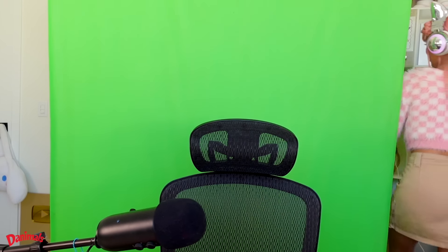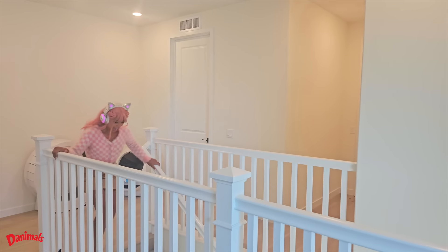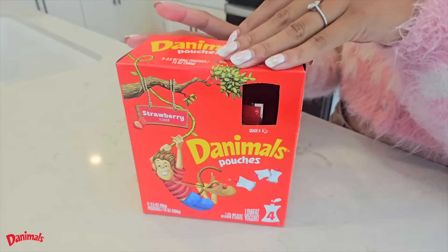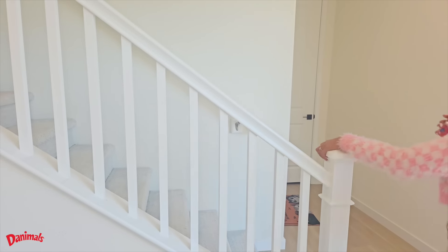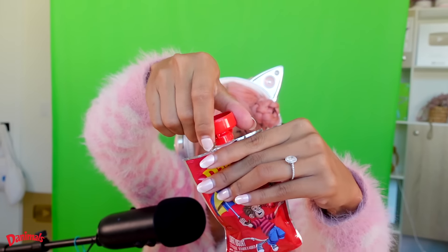But first, I need a snack. Got my snack. This is a Danimals pouch in my favorite flavor, strawberry. It's available in stores and the package looks like this. The way you open it up is also really cool — twist and boop. Time to snack. Mm, yummy.